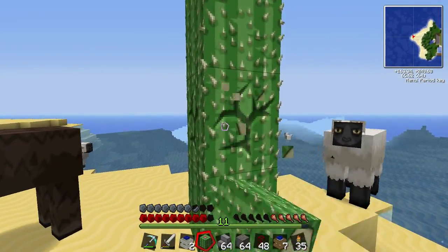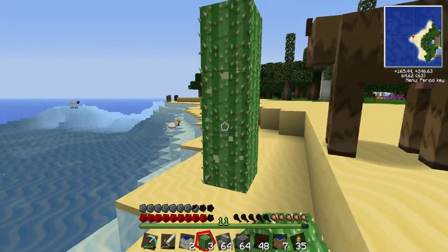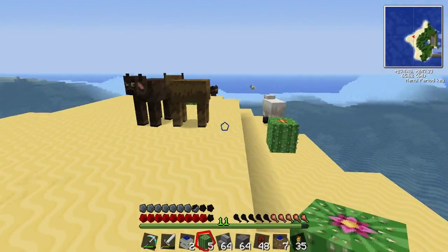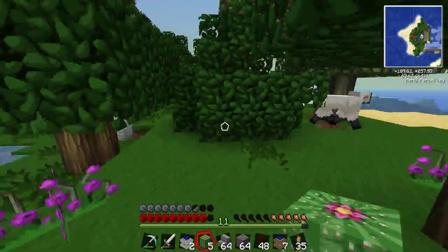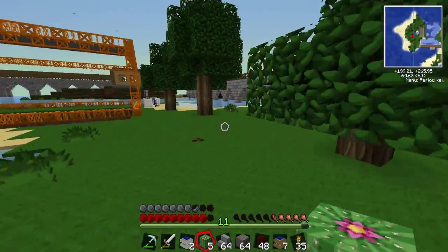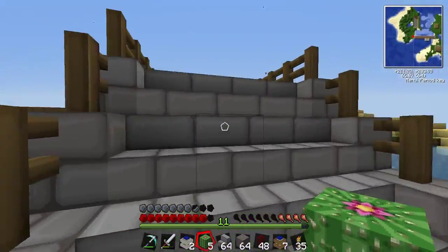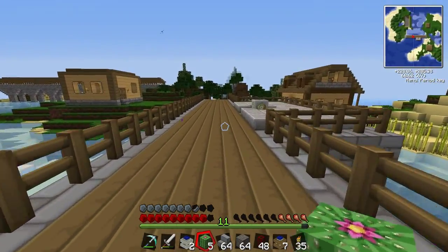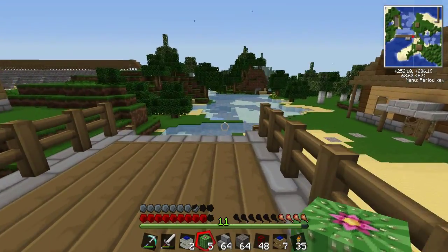These grow back. Look at these animals — they're just gathering in one area. They're all going swimming over there. Stop walking into the cactus, you idiots. So where the cactus is, we need to smelt them, put them in a furnace and turn them to dye. And then we just put that on a crafting table and it turns to waterproof pipe material.